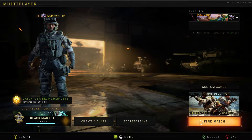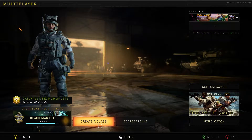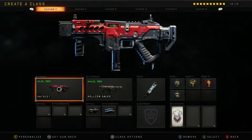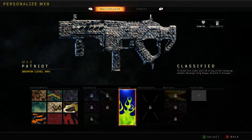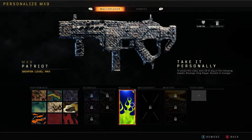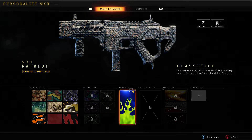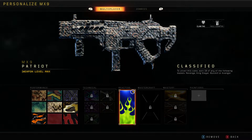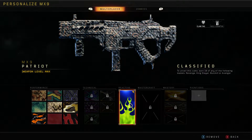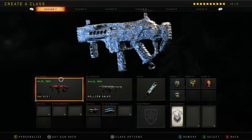So let me jump into a match and see if I can earn this reactive camo. If you've ever done one of these challenges, or watched somebody else do it, you might have realized that I made a bit of a mistake. In order to earn this camo, you have to equip this variant for the challenge to be active. I had already jumped into a match and realized about halfway into it that I did not activate this. So don't make the same mistake I did — make sure you activate that.